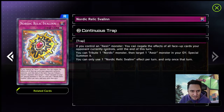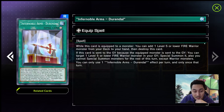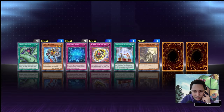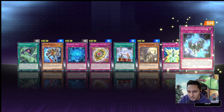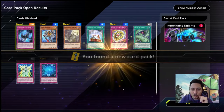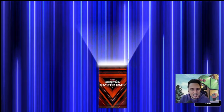Second card — Genex Neutron. We don't have any synchros so it's pointless. Nordic Relic Laevateinn — we don't have that. Inferno Reckless Summon — not bad, do we have any fire monsters? Knights and Sorcerer — not bad but I don't know how I would special summon it at the moment. Heroic Advance — we don't have any Heroics in our deck. Our final super rare — The Phantom Knights of Shade Brigandine, we can use this card.